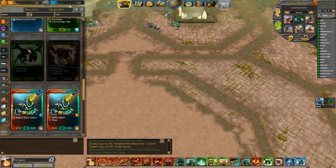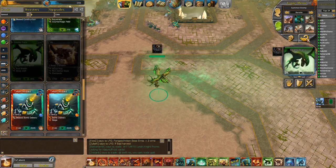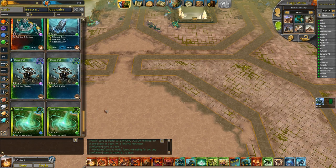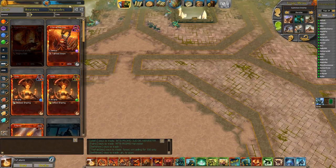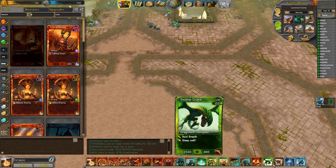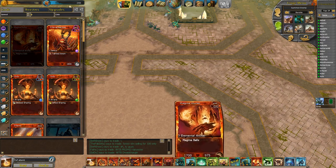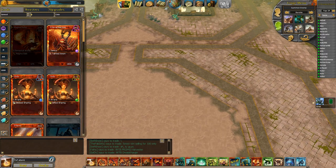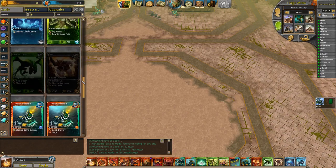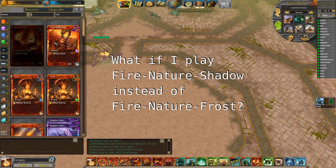Swamp drake is an XL counter with good CC because it makes things sleep, and it's flying which is very difficult for many people to deal with. Magma hurler is an L counter that's ranged so I can deal with CC. Both cards are weak - some of the weakest tier three cards you'll see in PVP, and most of the reason you see them played is because they're starter cards. But looking at my deck, I don't have better options.